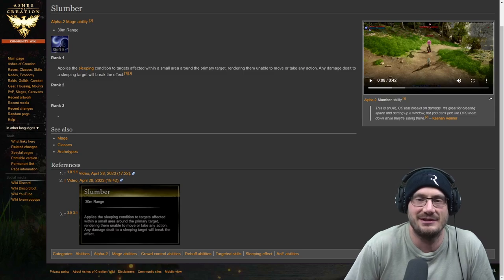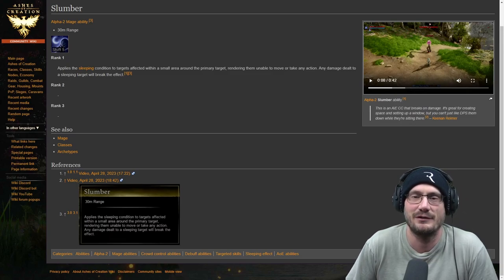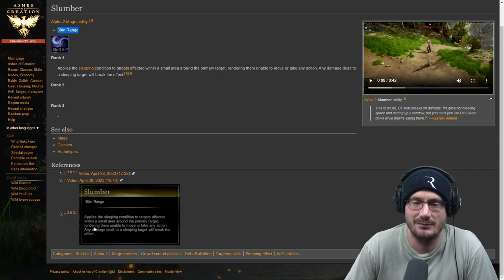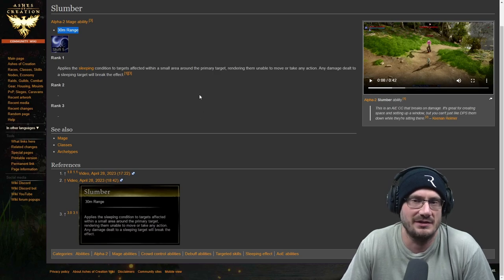I saw some comments that Slumber was potentially going to break the game of Ashes of Creation. A couple of reasons for this was because of the 30 meter range and because it has a 30 second cooldown. Now it's not listed on the tooltip, but in game we did notice it had a 30 second cooldown.